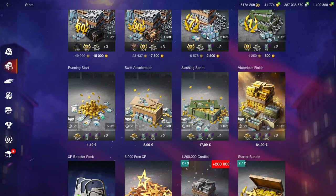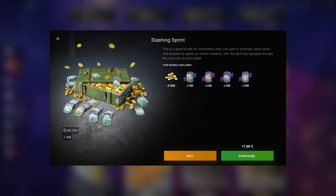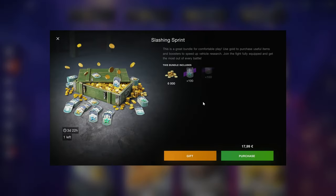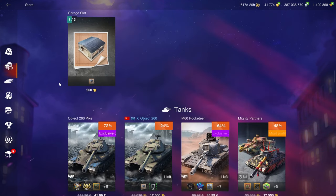Starting with the shop: skip the credit items. There are boosters at 100% boost each for 6k gold. This isn't too bad, especially if you're trying to grind a new tech tree. You can get all the XP, free XP, and crew XP, and even upgrade your crews to 100 so you don't have to play with 75% crews, which is terrible.